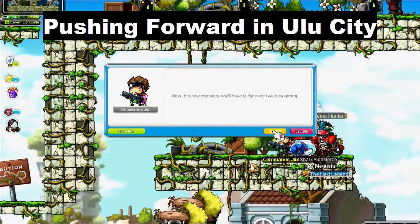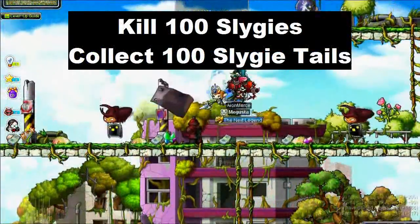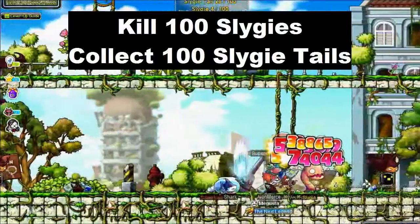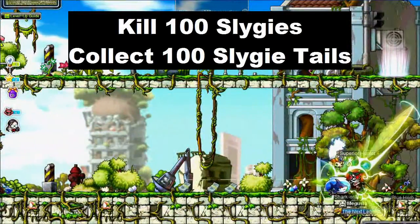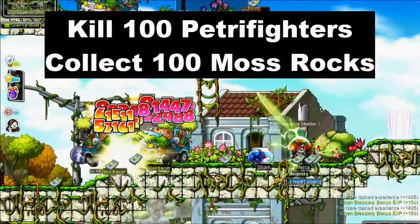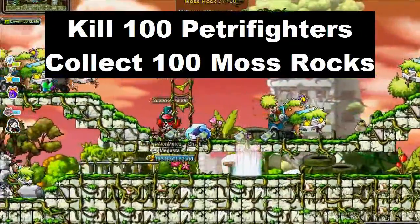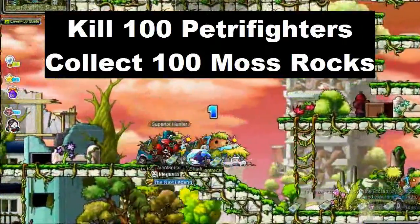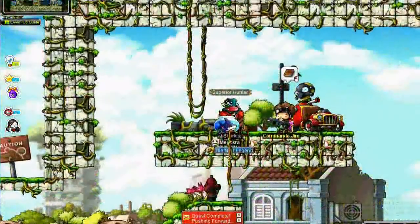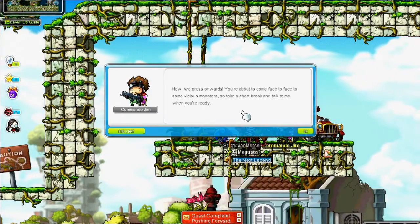Accept the next quest: Pushing Forward in Yulu City. You're going to collect 100 Slige Tails and kill 100 Sligees - the worm creatures found a couple maps to the right of Commando Jim. Past the Montressors you'll find a map with Stone Golems called Petrifighters - kill 100 of those and collect 100 Moss Rocks. Once those are done, head back and turn that in.